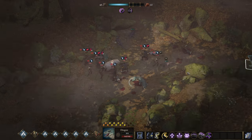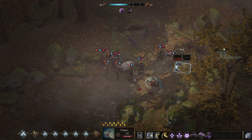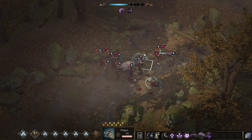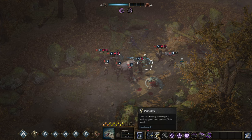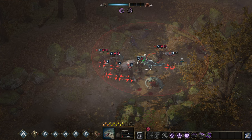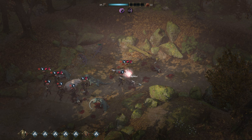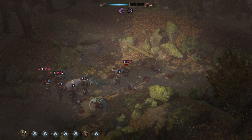We want to help the bear. We can do that by actually bringing in reinforcements that are going to be helpful. Two strikes will be a bit too much for the dragon, but I don't think we have an option. The wolf is going to die — the counter attacks, I'm telling you.